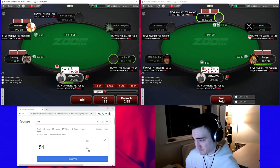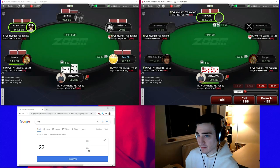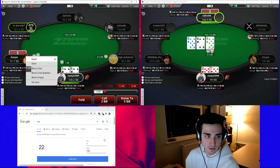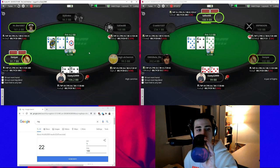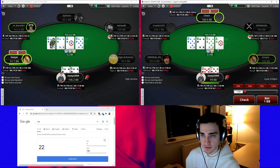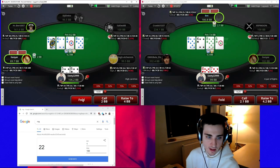The ace-four offsuit on the button we're actually going to mix, and this one will fold. Versus the cutoff in the big blind with ten-seven suited we're just going to call all the time. We'll have to check-fold this board. We'll also call all the time with five-six and we'll have to fold there as well.